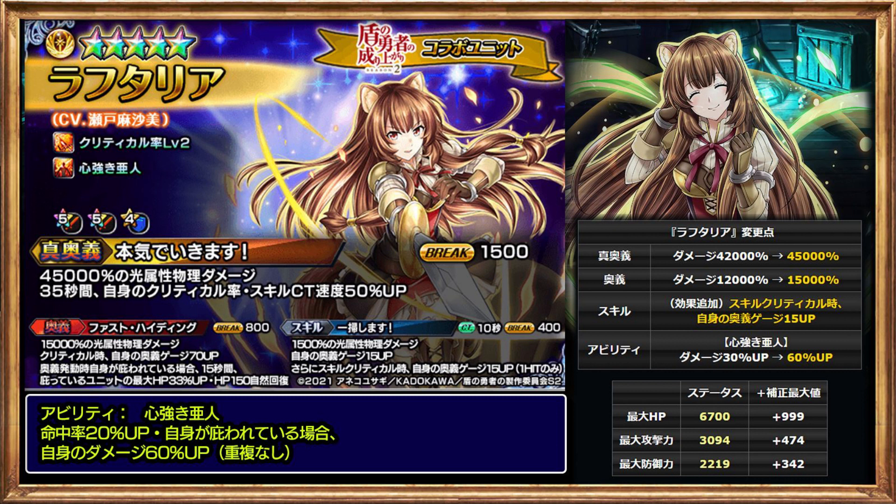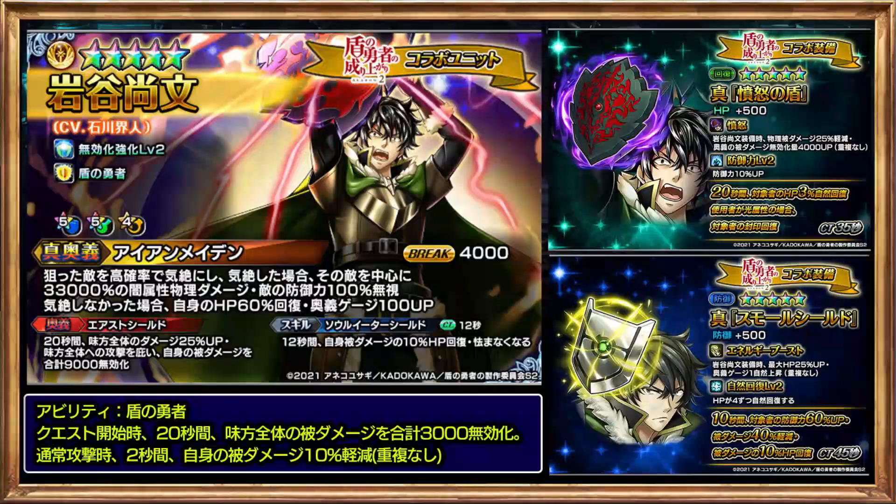Reptelia's passive means if she is protected by other allies, her own damage increases by 60%. For the free unit Nafomi, his true art's increase own arts gauge amount scaled from 80 to 100. His art's negation damage scaled from 8000 to 9000, and the duration increased from 15 to 20 seconds. His unique passive ability — which negates all allies' damage — was buffed from 1500 to 3000 for the first 20 seconds of the quest.